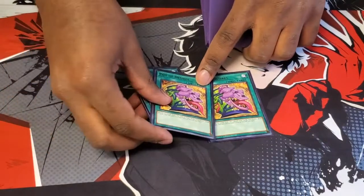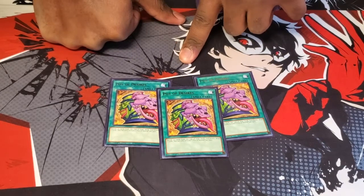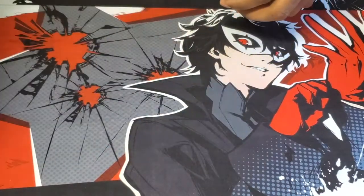Triple Pod of Desires — you could also play Extra if you want, but Desires is just better because you don't really care about your deck. After you do all your searching you can just Desires to try to get those extra cards.